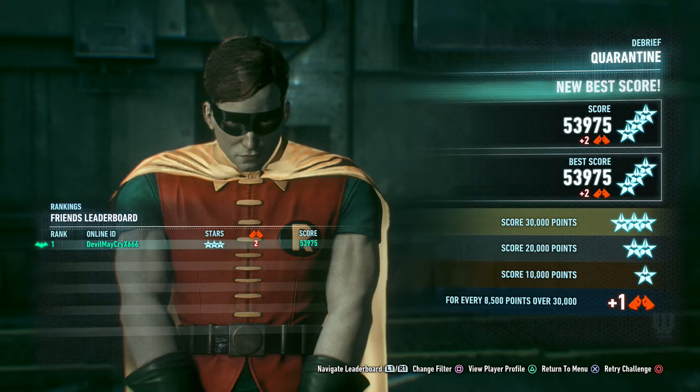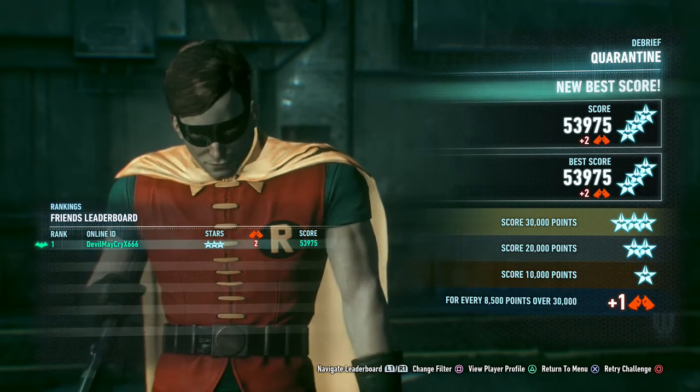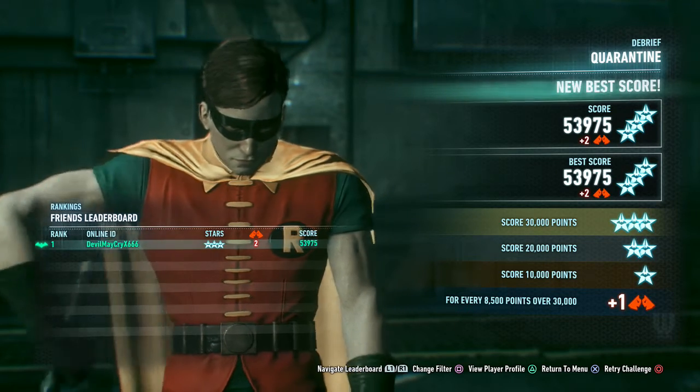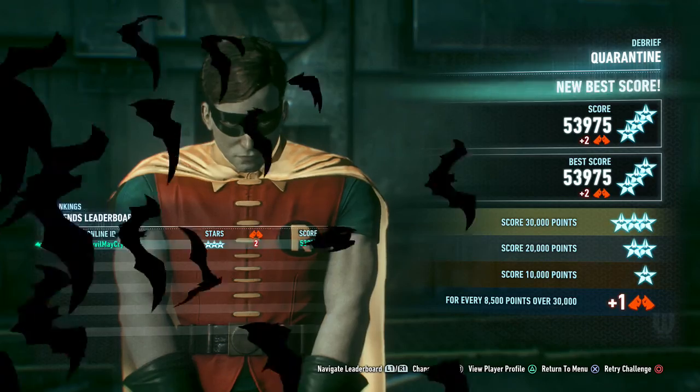There you go - Robin Quarantine. Of course you can play with any other character you want, but this is mainly set up for Robin. AR points - you get extra points and extra stars when you beat it with all the characters. We got three stars with Robin.